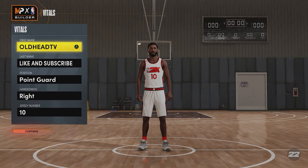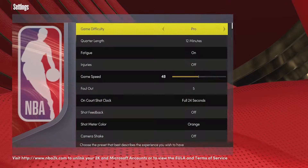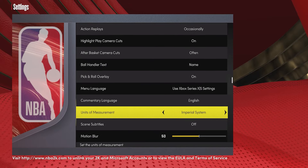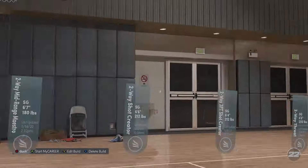I'm gonna go back to the features, go to the settings. Now you're gonna put the units of measurement to the imperial system. Then we're gonna go back to the build that we just created.